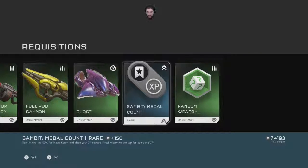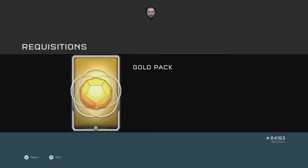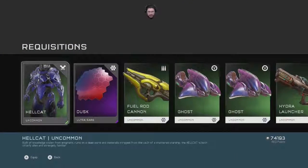Gambit medal — got to be in the top 50% of medal count. Did I just get 10,000 more? Is that what it looked like? Hellcat — built of knowledge stolen from enigmatic ruins on a dead world and material stripped from a vault of a shattered starship. The Hellcat is both utterly alien and strangely familiar.